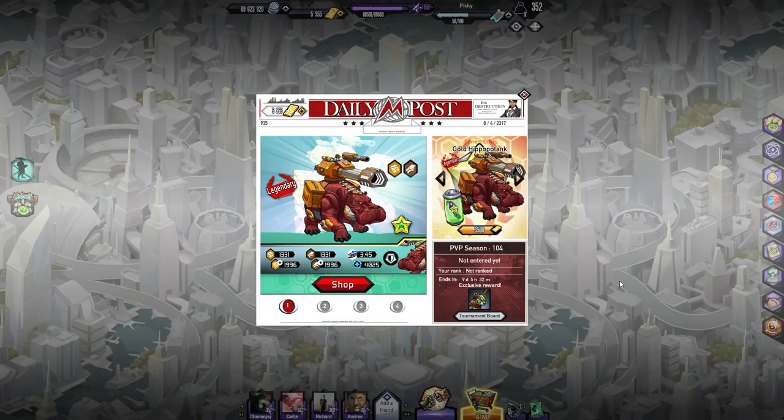Daily post update: new mutant — it's a gold Hippopototank. It looks exactly like the triceratops, armored and pretty cool. It's got a nice shield, it's almost like a Big Boss. The speed is very similar, probably about 80 damage less, but with game balancing it's better. If you make it a platinum it will probably be the equivalent of a Big Boss.